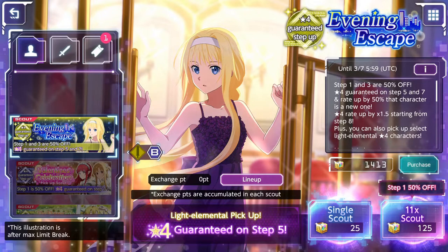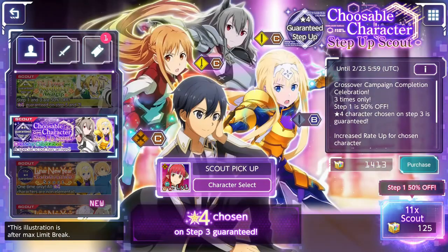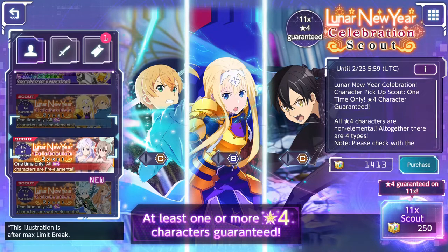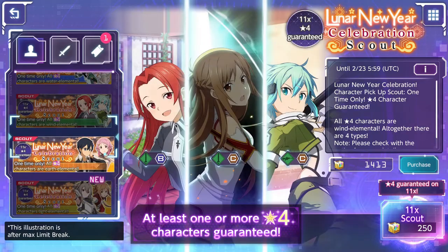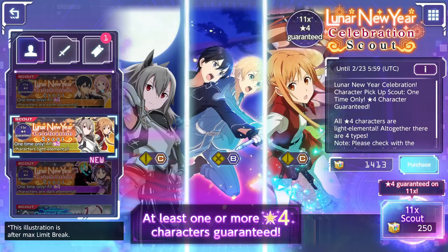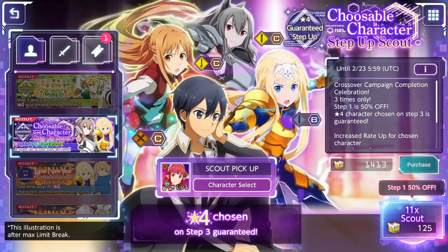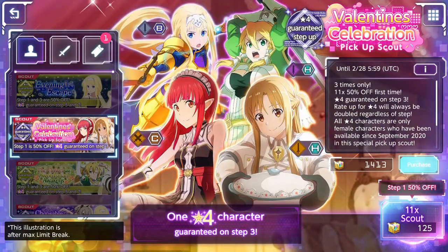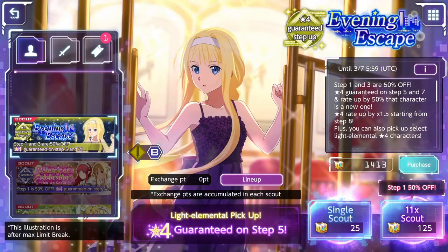For those wondering what you should pull, we will cover that later because we have a lot of good banners. The new heroes banner is probably the worst one to pull on because we have guaranteed four-star banners for every color in the game with very good units. I will tell you later which banner you should roll on. The light one is probably one of the best since it has anniversary Kirito and Idis, and I also like the Valentine celebration banner since it also has Rain.